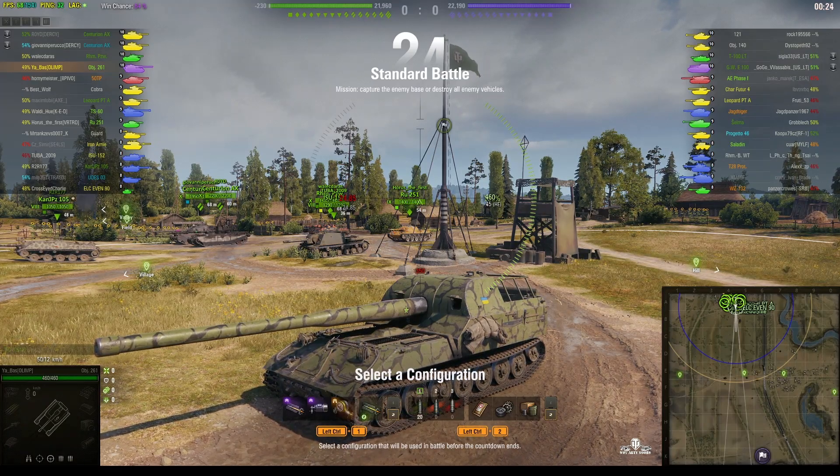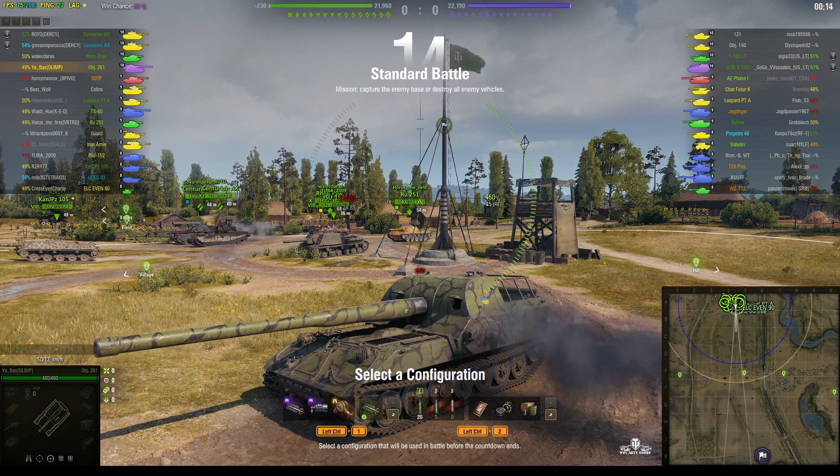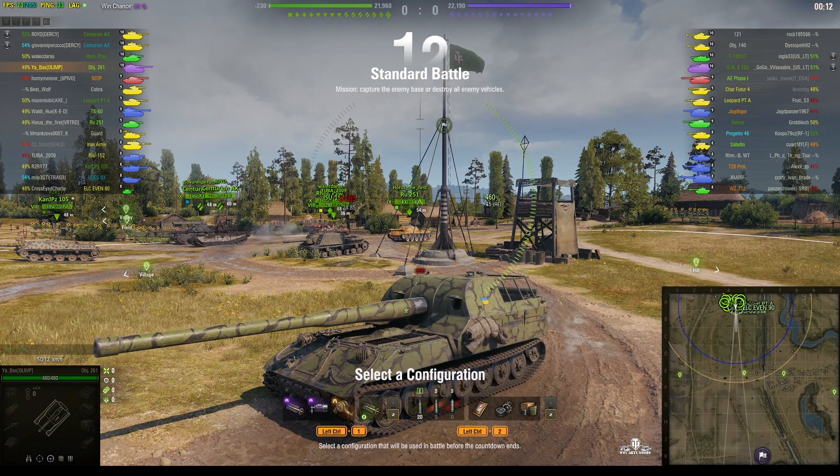Welcome back to What Are You Noobs with Jaguar of Testaments. This is the Object 261, the tier 10 Soviet SPG. It's located on the north spawn of Prokhorovka and it's under the command of Yarbas of Olim. He sent us another game featuring the arty that a lot of people seem to like, myself included, because it's so much fun to play.